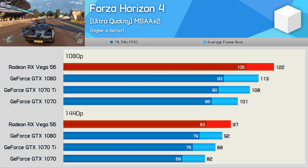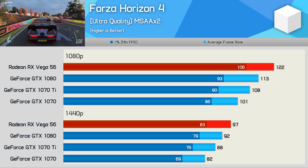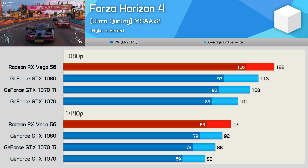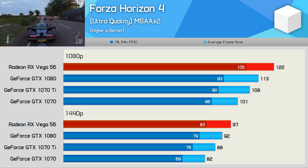AMD hit the ground running in Forza Horizon 4, and it's been a solid title for them ever since release. Vega 56 beats the GTX 1080 at both tested resolutions and was 5% faster at 1440p. Not a massive win, but any win over the GTX 1080 can really be considered a massive win for Vega 56.